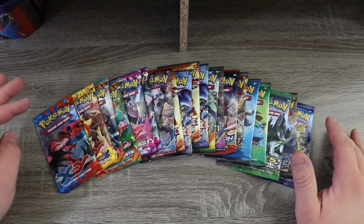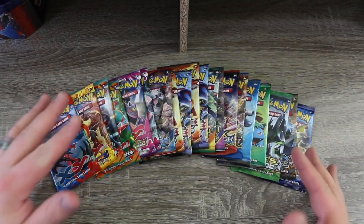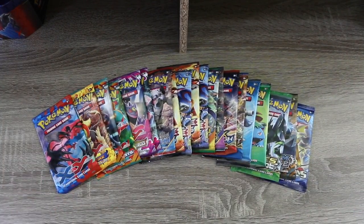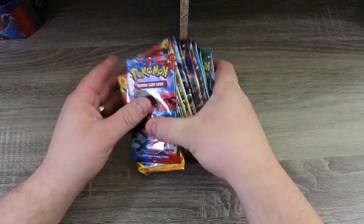Now obviously there might be some things missing here like the Kalos starter set and some of the McDonald's promos, but all of this we scrounged together at our Target store after 45 minutes of running back and forth from all the different Pokemon sections. Some of them we had to buy in packs, so there's a couple duplicates — like the Generations we had to get from a mythical collection, and the Flash Fire and XY base we pulled from one of those really weird Target packs similar to what we opened in a previous video.